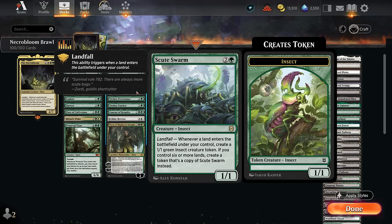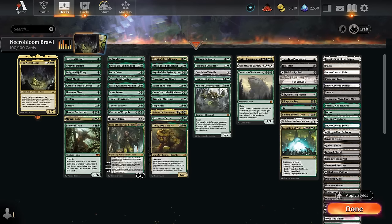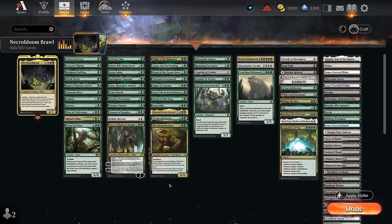Scute Swarm makes a whole bunch of insect tokens, and later copies of itself can quickly reach the token limit on Arena to overwhelm opponents. Spring Heart Nantuko makes a 1/1 insect or, if bestowed on a creature, makes copies of it for two mana each time. Felidar Retreat makes Cat Beast tokens or puts +1/+1 counters on the team — a nice way to close out the game going wide. Nissa can reanimate creatures with a minus-five or turn lands into creatures.